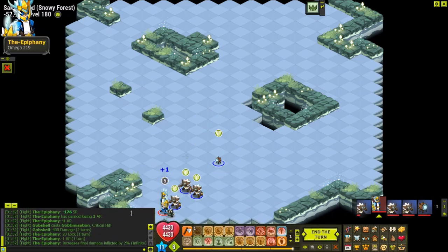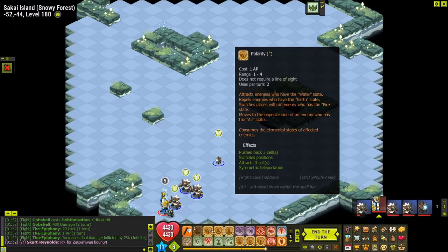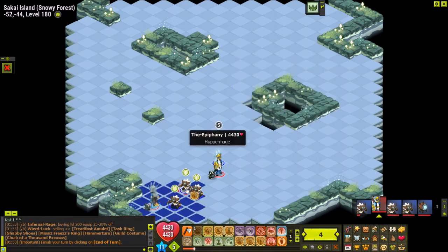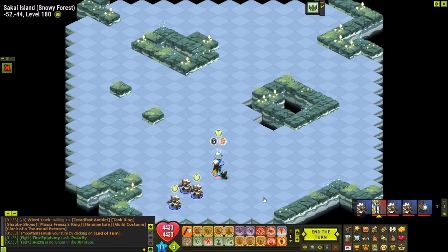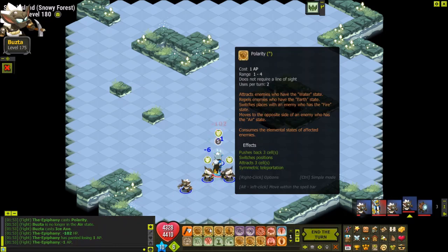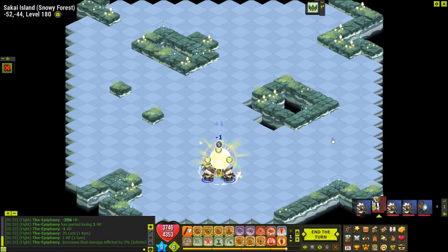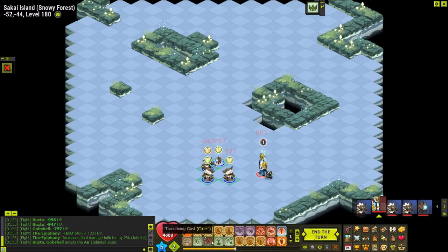Next we have Polarity, which does things depending on the target's state: water state attracts them, earth state repels them, fire state swaps positions with you, and air state teleports you to the other side. The spell costs only 1 AP, so it's pretty nice for positioning and moving. It also gets rid of the air state - that's an important thing to keep in mind.